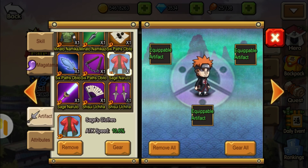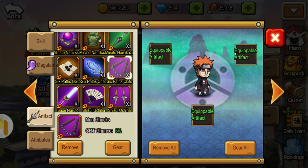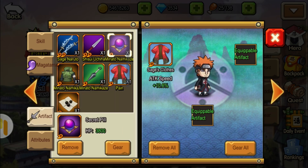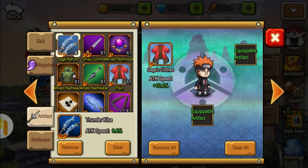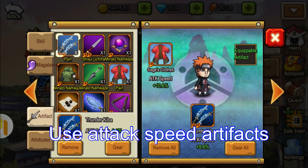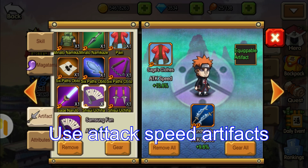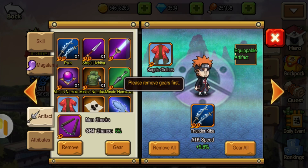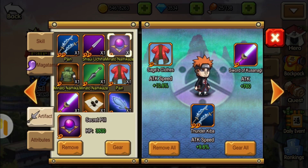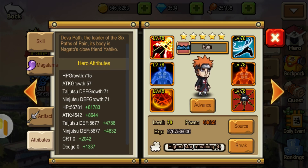For his artifacts, I would recommend using some attack speed on the Sage Clothes, and also the Thunder Kiba for him. This could really help him in increasing his attack speed, doing more damage and more skills to the enemies. We're also gonna use a sword — I'm not sure what it was exactly — to increase his attack.